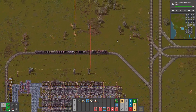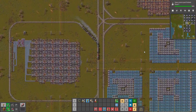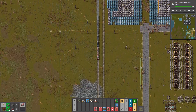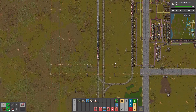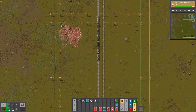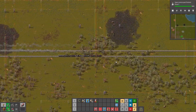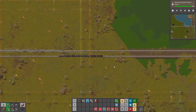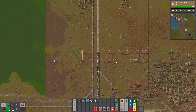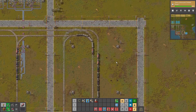Now we should go to our train depot, which is working quite different than the depot in the LTN system that I've shown in quite a few videos. I should probably do another tutorial on these train stations and this train system at some point.